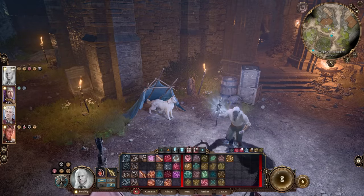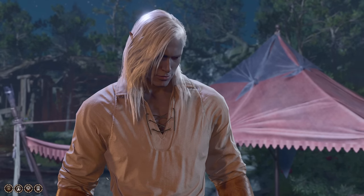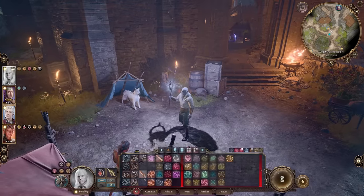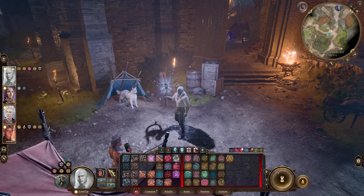Number eleven: Scratch's ball will now be harder to lose. If you lose his ball, you can go talk to him at camp and he'll give you a new copy. So if you ever sell it by accident, just interact with Scratch at camp to get a new ball. This is important because it's what you use to summon Scratch when you're outside of camp.